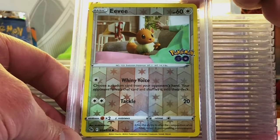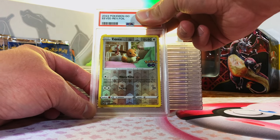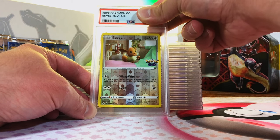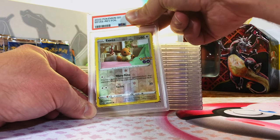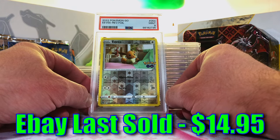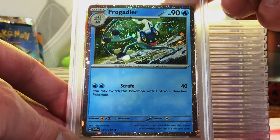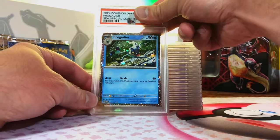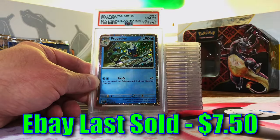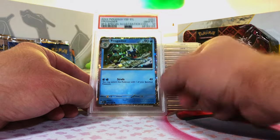Eevee Reverse Holo Common from Pokemon Go — you all know by now that I am a fan of the Pokemon Go set, even though 95% of everybody else hates it. I like it. I'm going to guess a 9. Mint 9! Got to love Eevee and the Eeveelutions. Frogadier Holo Promo — we got the Froakie in a 9. I think this is a 9 as well. Gem Mint 10! That was unexpected, a very pleasant surprise. Love the shine on those Holo Promos with the shiny borders.